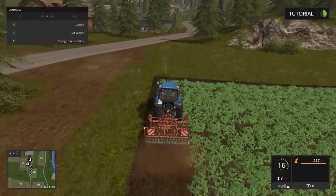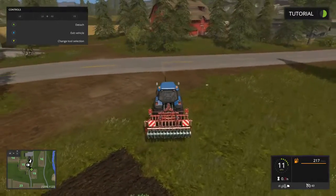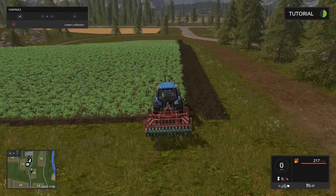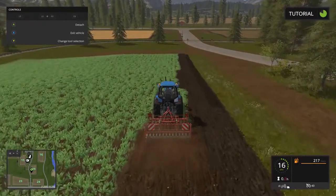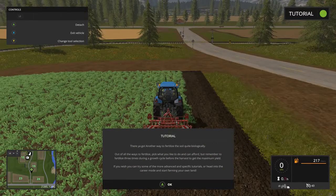So I've got this set — digging up these oil seed radishes is going to make my ground better. I wonder how long it takes to grow. There's a lot of information I'm not getting. There is a PDF that came with this with instructions on how to farm, which I should probably look at. Another way to fertilize the soil quite biologically. Out of all the ways to fertilize, pick what you can afford, but remember to fertilize three times during a growth cycle before the harvest to get the maximum yield.